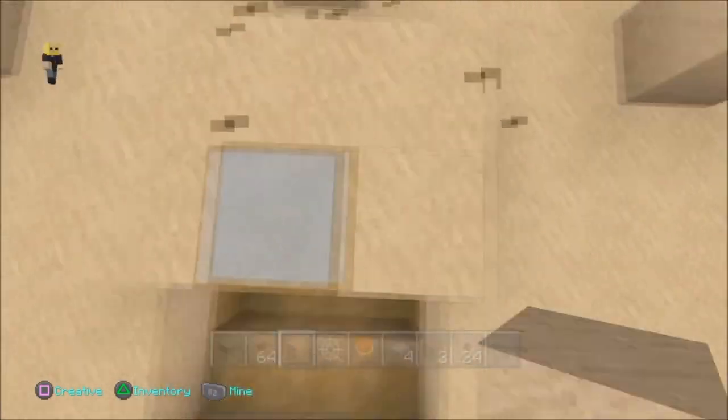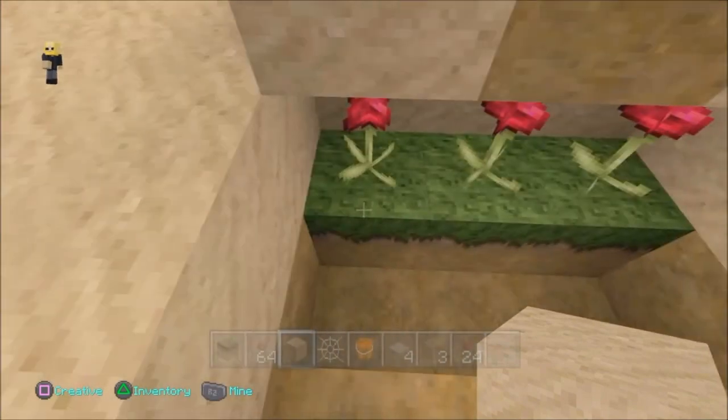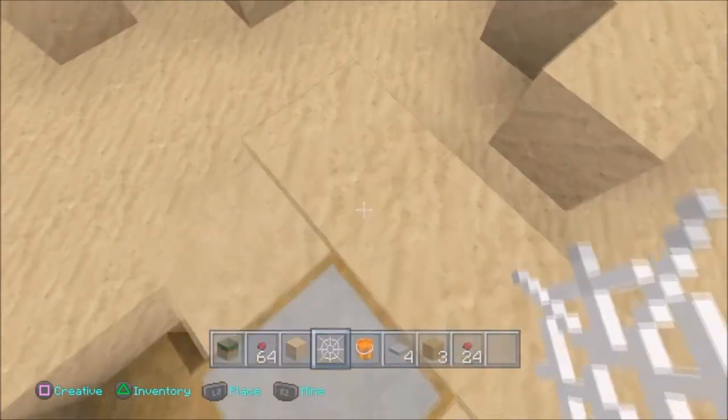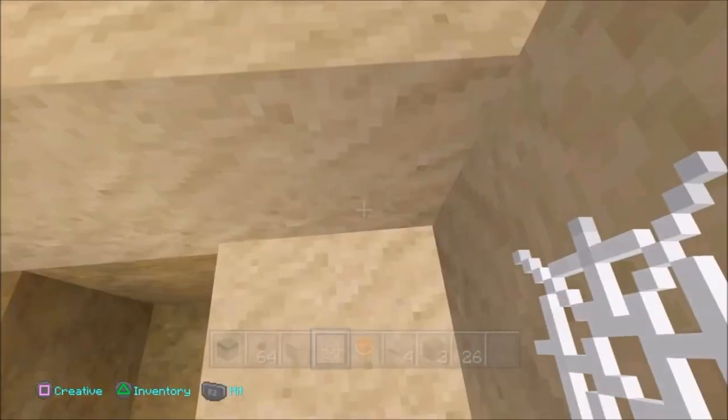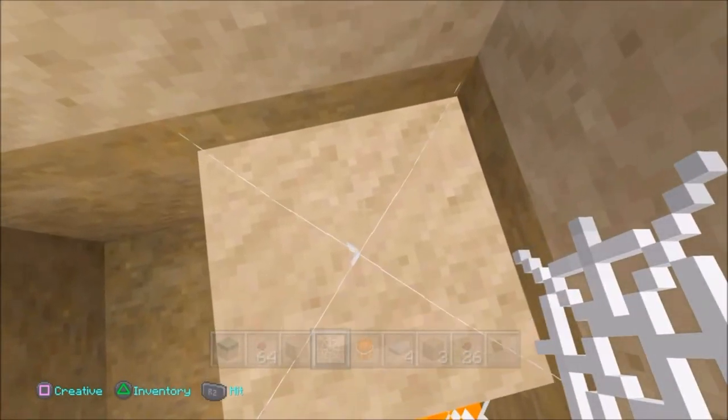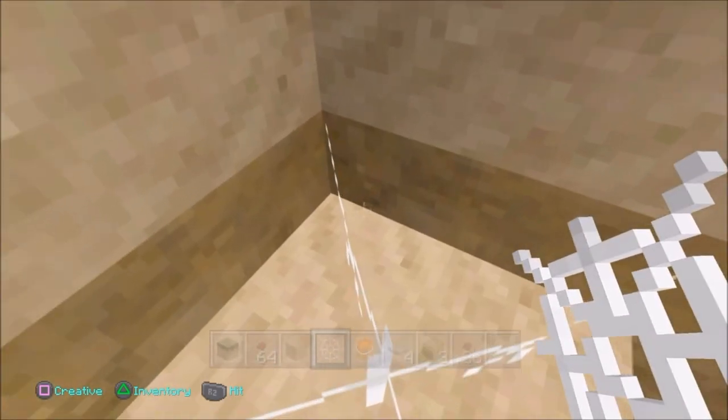Then simply put sand around the pressure plate, like so, and break out the blocks underneath, and put in that. There we go, you're done. So when you step on the pressure plate, they will all update and you'll get stuck. I literally cannot move right now. I cannot get off that block — I can't jump or anything, guys. It's amazing.